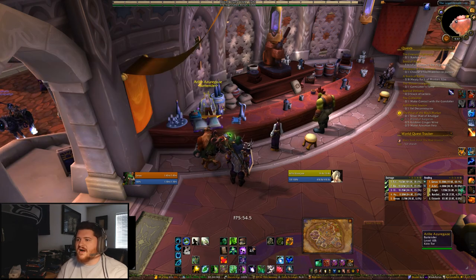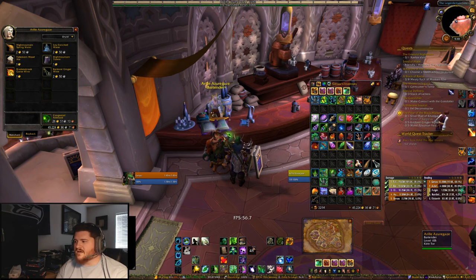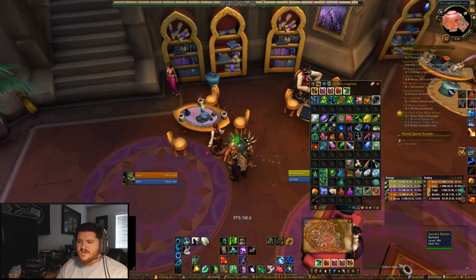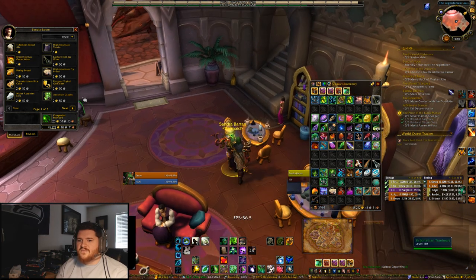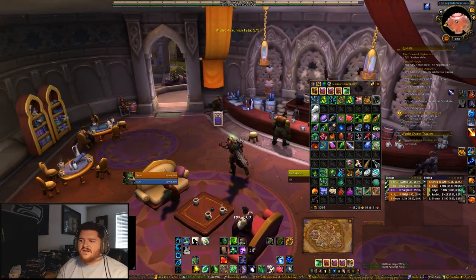Come into the bar. The bartender — I never know how to talk to blood elves — he has the gingerwine that you want. Just come in here and grab some ginger wine. You'll see it completes that step. And then there's another bar maid who's walking around, talking to a table with no one at it. Talk to her — you just need a Moist Azurine Feta. Grab some of that.